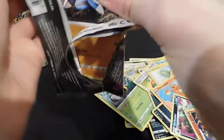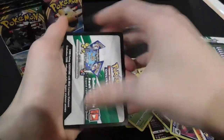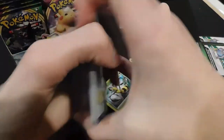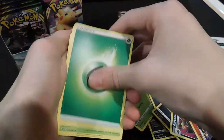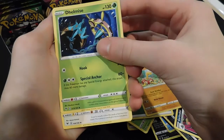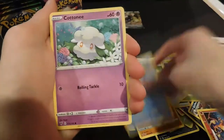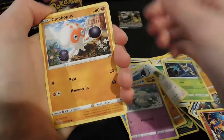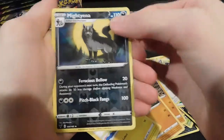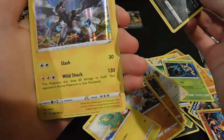We already got a Steelix V card right off the bat. Another white and green. Four from the back — energy, Shuckle, Delmise, Drumbeak, Drillbur, Wailmer, Cottonee, Clobbopus, electric energy — reverse, I think — and a Zekrom holo card.